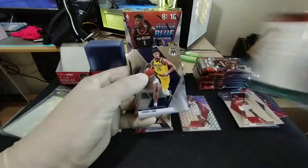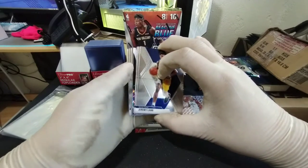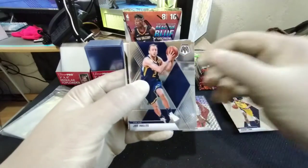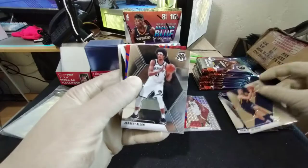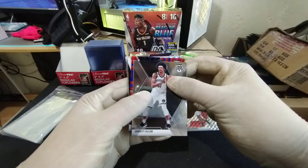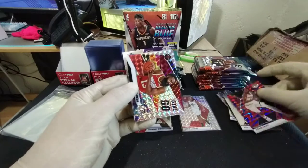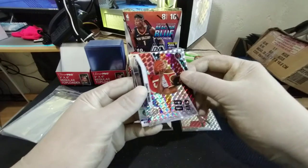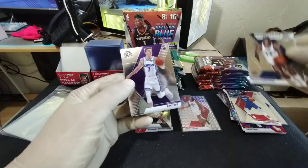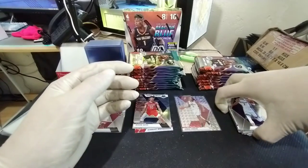Looks like something nice in the back — a silver mosaic. Jeremy Lamb, Joe Ingles, Jarrett Allen, and a Jeremy Grant reactive blue, and a silver mosaic James Harden giving go — that's nice! Terrence Mann, Hall of Fame Oscar Robertson, and a Kyle Guy. The first set of packs for this box are just nothing too exciting; hopefully it picks up later.